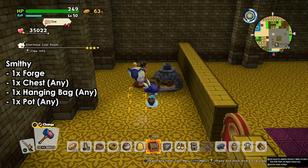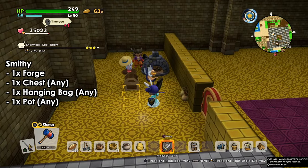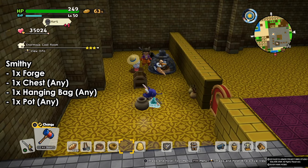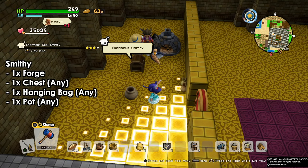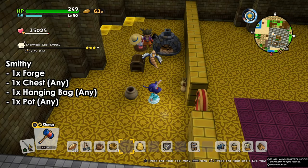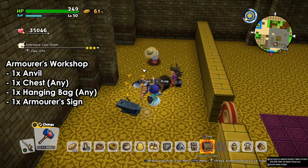Next we're gonna have the smithy. For the smithy we need one forge, one chest, one hanging bag and one pot. You will learn this during the Kumbledore chapter. During that chapter I advise you to make two forges instead of one to make your life easier.